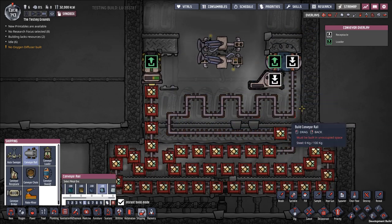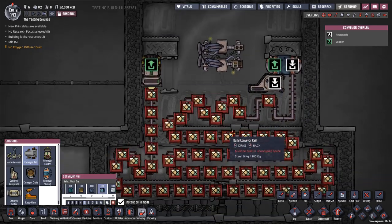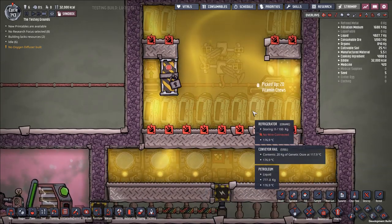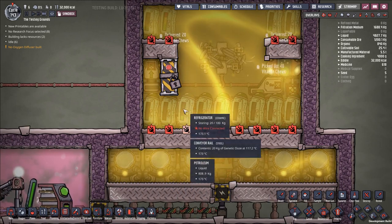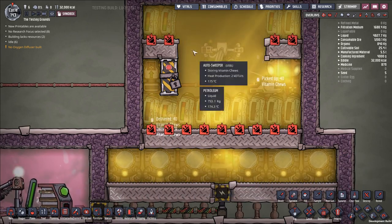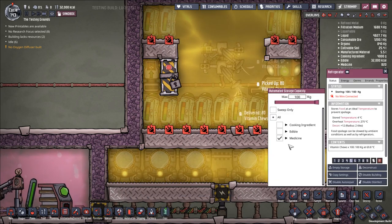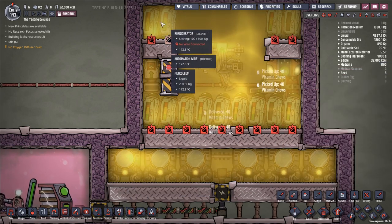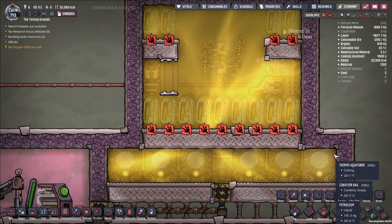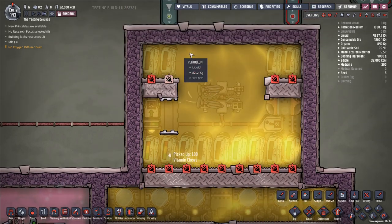So we're trying to get as much efficiency out of this system as possible. We're exposing it to the hottest stuff possible, which is basically these thermal aquatuners. And because we are concentrating a lot of our cooling in this thermal aquatuner area, we actually have a pretty big temperature difference between our refrigerator room and our thermal aquatuner room. Partly that's because for a much longer period of time, we have the refrigerators storing these vitamin chews so they're able to exchange a lot more heat just passively dwelling in the refrigerators. That's part of the reason why this room is around 175 degrees, and this room is around 285-290 degrees.